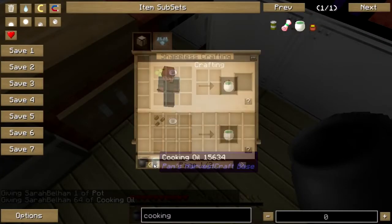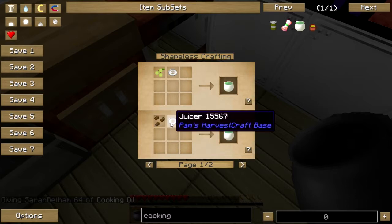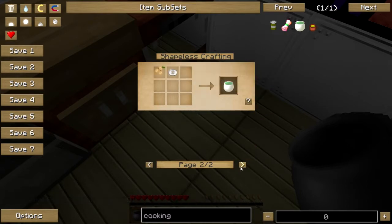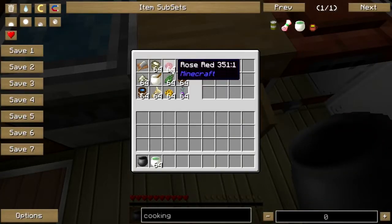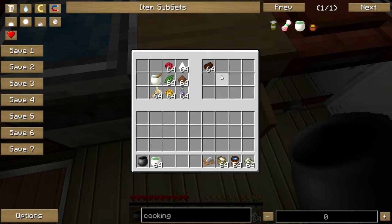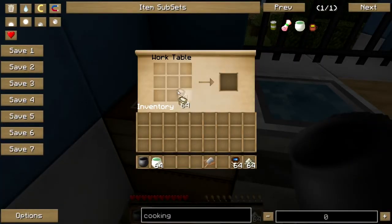Cooking oil you get by putting olives in the juicer, or seeds in the juicer — sunflower seeds or walnuts in the juicer. Sunflower seeds are probably your best bet; they grow wild and they're everywhere. We're also going to need to get some flour, salt, water, and a cutting board to make the dough.